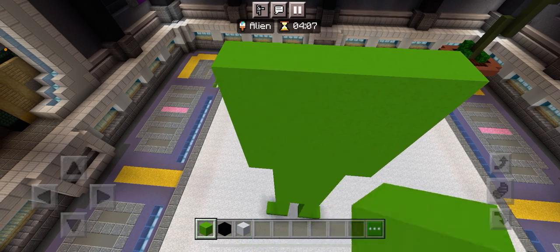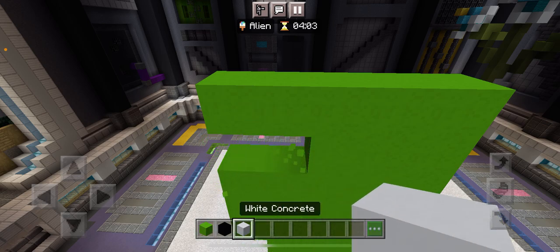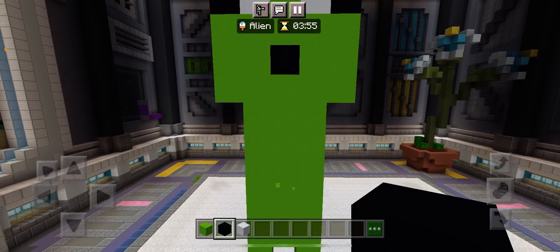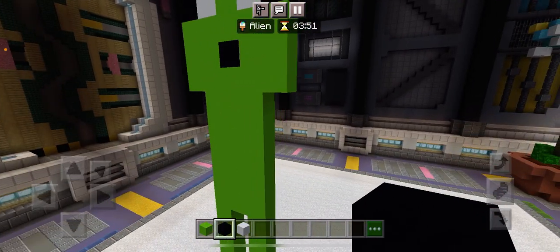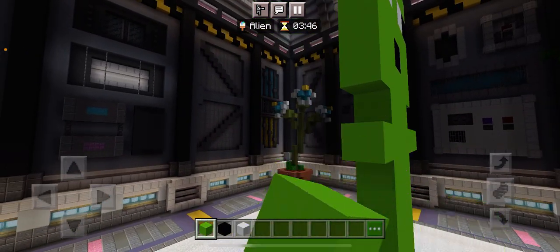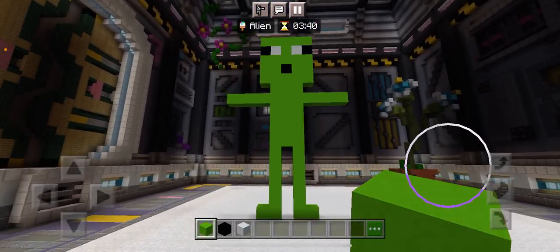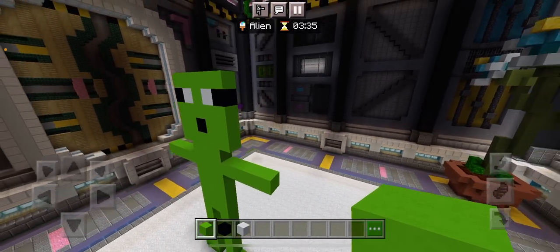I was actually thinking of making an Among Us guy, but you know, nobody would really find that funny anymore. I'm gonna make it cross-eyed like that. I'm gonna make a little mouth for him there. And that's looking good so far. I'm not gonna make this beauty posing like this, but it's gonna - I could, but yeah.